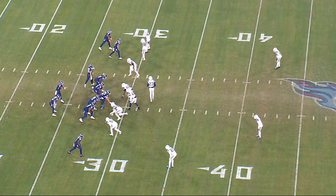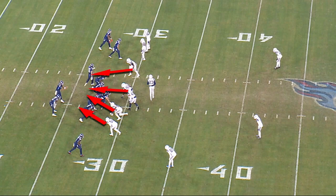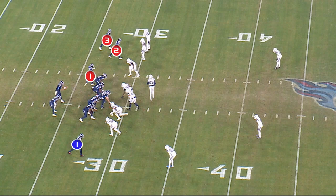Tennessee Titans are in 11 personnel, which is three wides, one tight, one back, and a shotgun with an offset back. Dallas is in a four-man front. Hooper, the tight end, motioned to a three-by-one set. Single receiver to the defensive left with McMath with top of the numbers split.